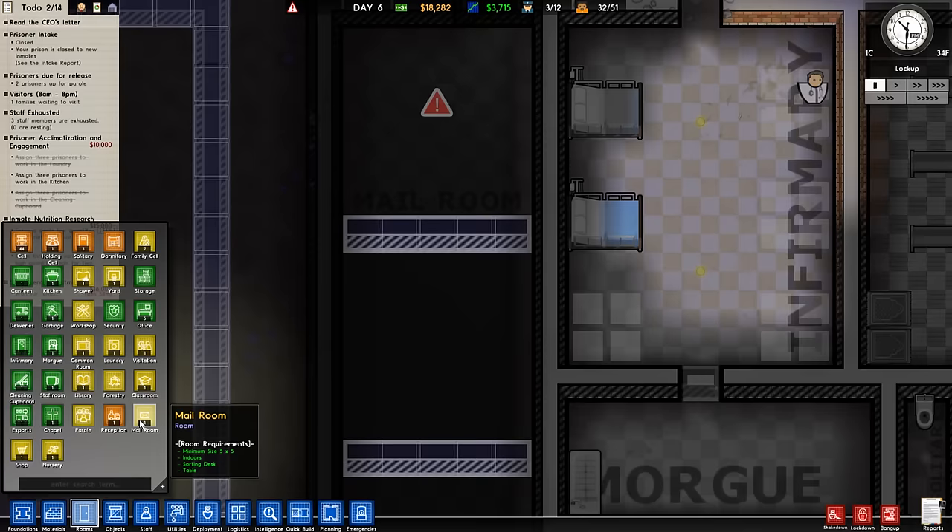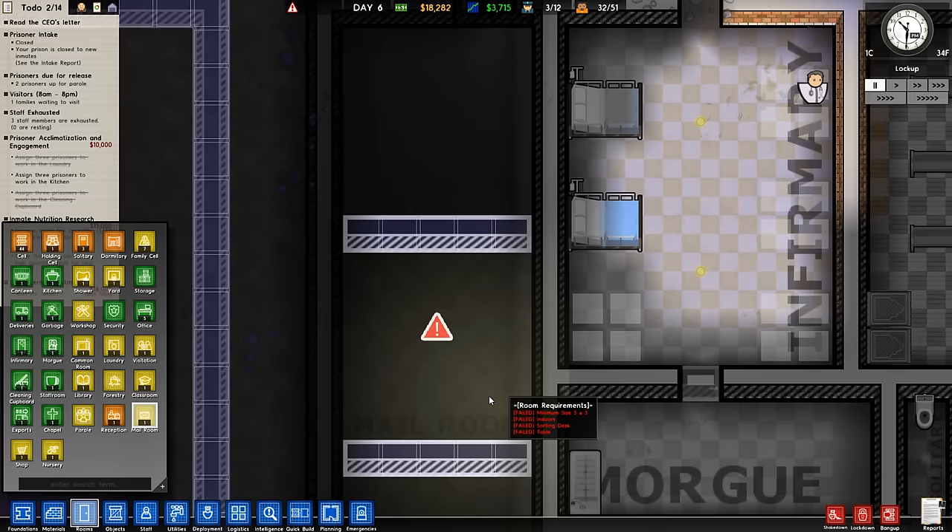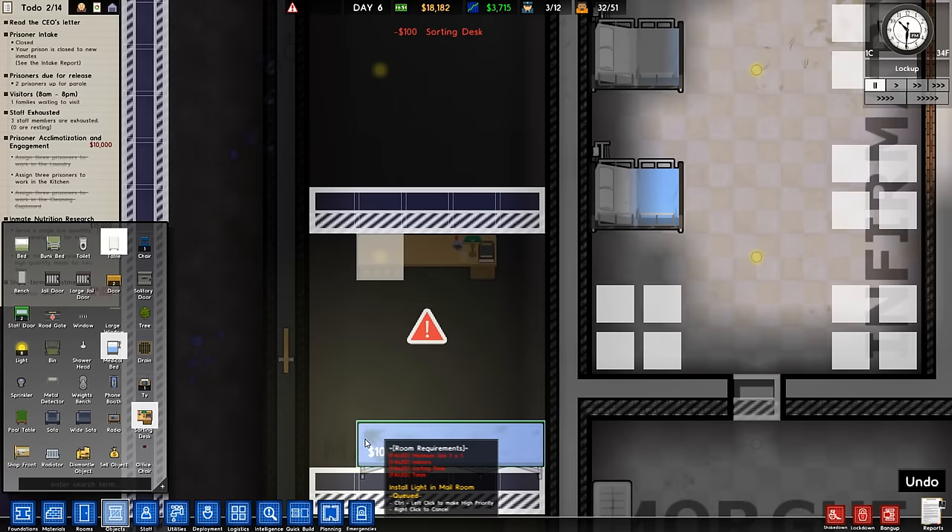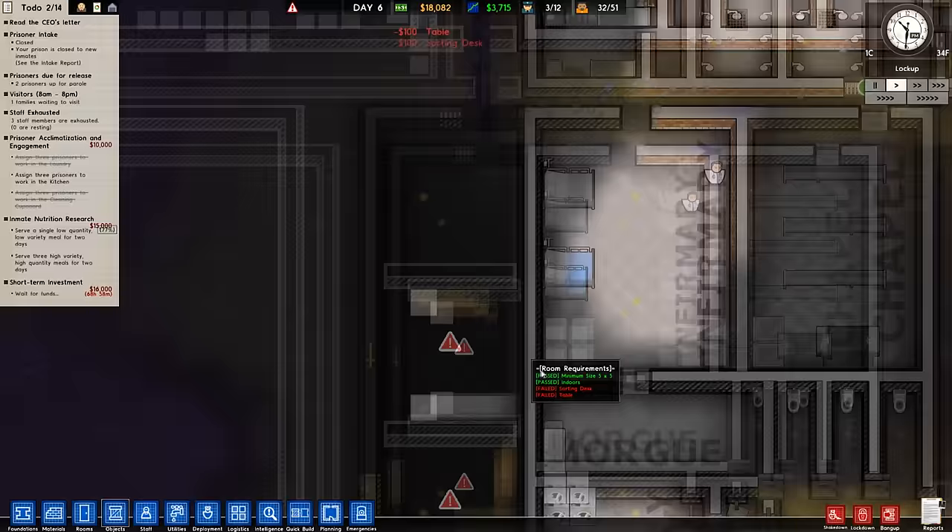Alright, so if that's the case, parole might be back on. Huzzah for the poor people that are desperately looking to get out of here. We needed a sorting desk and a table. Sorting desk will go here, table will go here. There — and we'll say that's good enough. Speed things up. Workers, get to it.